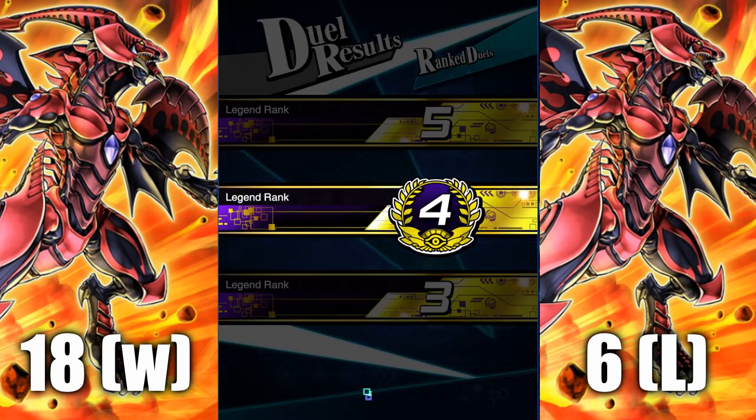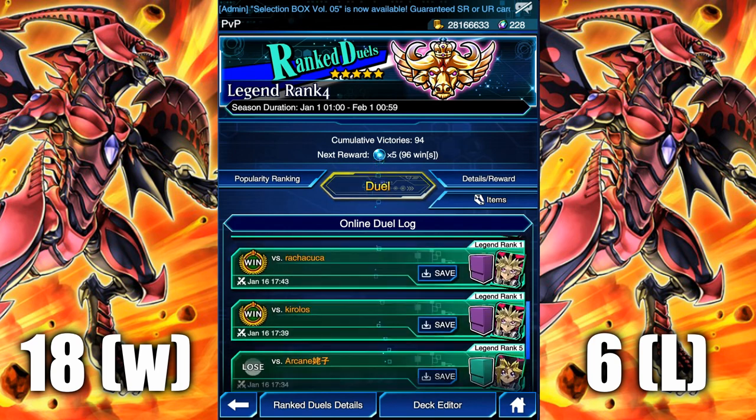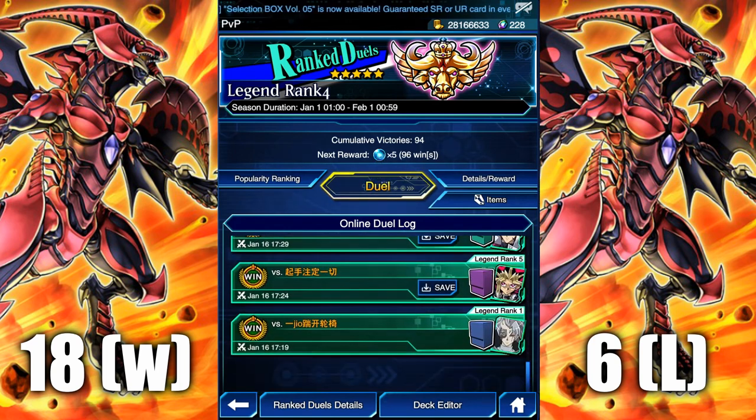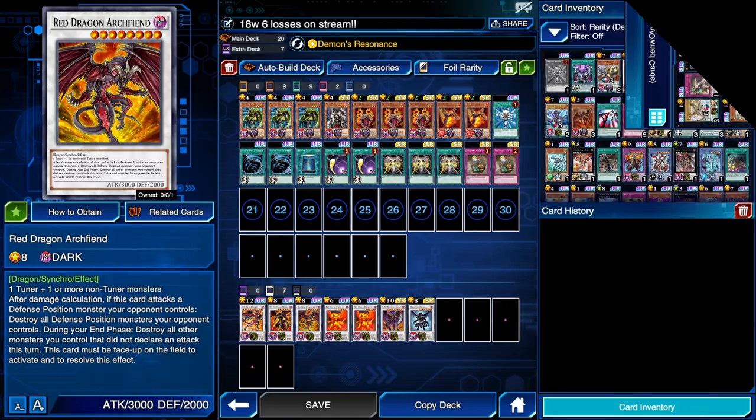18 wins, 6 losses — we did this live on stream. We went from Legend 1 all the way up to Legend 4. We maintained a 9 out of 10 on several occasions. This deck is it — it's my broskies. So if you're looking for a deck that is relevant under the current meta and packs a punch for your KOG run, look no further. Yammy blood has you covered — smash that thumbs up, subscribe, notification bells on, join as a channel member if you can. Let's go!